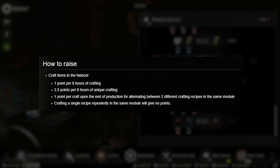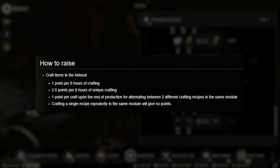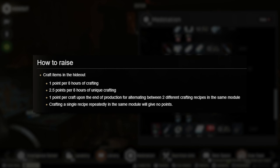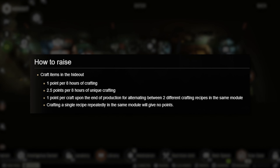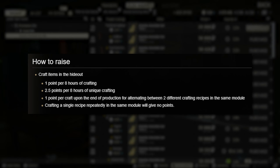These include having 8 hours worth of crafts going in your hideout, which equals 1 point per 8 hours of crafting; 8 hours of unique crafting, which gives you 2.5 points per the 8 hours of the unique craft; and 1 point per craft upon the end of a production for alternating between two different craft recipes on the same module.